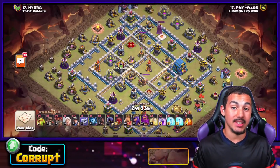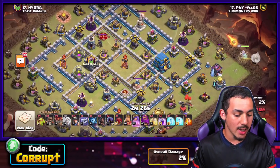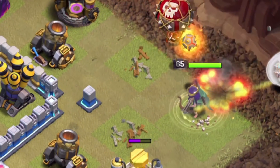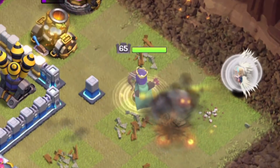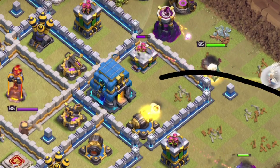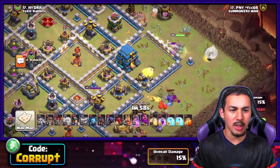Another option is the traditional Queen Charge Hybrid. You want to make sure that you're using a Queen Charge, and typically you want to charge in for something like the Town Hall. Is it recommended that you go in for the Town Hall every single time? No — but if there is an area of high concentrated DPS, like in this area here, chances are it is better to use the Queen Charge in this area, especially since the Town Hall is surrounded by heavier point defenses alongside some X-Bows. You do want to pay very close attention to that.